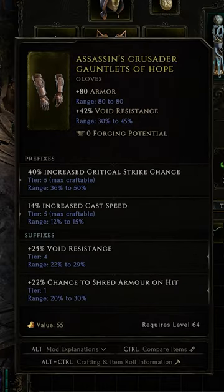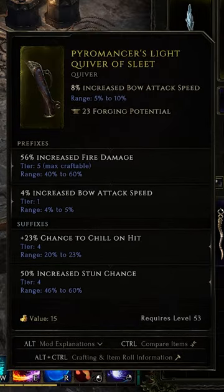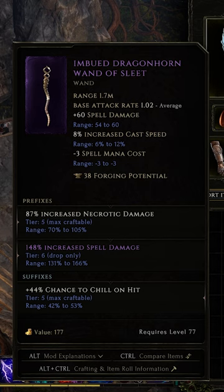Affixes on non-unique or set items have seven tiers that determine the power level of the affix, tier 1 being the lowest and tier 7 being the highest. Most gear that drops will roll up to tier 5, with exalted items being able to roll up to tier 7.